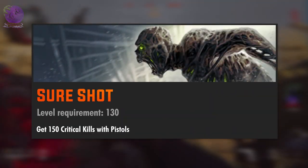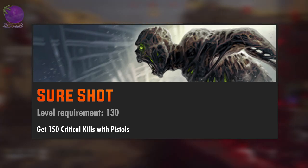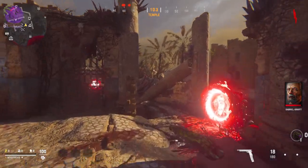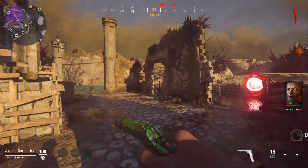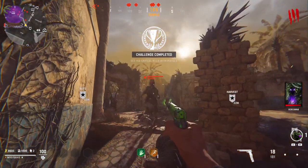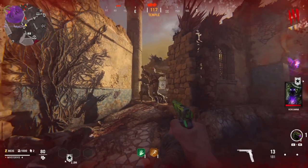The level 130 challenge is A Sure Shot: get 150 critical kills with a pistol. Start the game with a pistol and use the biggest magazine available. The 1911 is a great choice because it has an 18-round mag. You can complete this while doing other challenges, for example the 3 sacrifice objectives, and just always aim for the head.